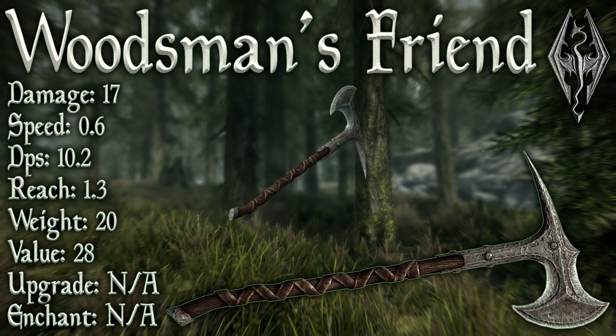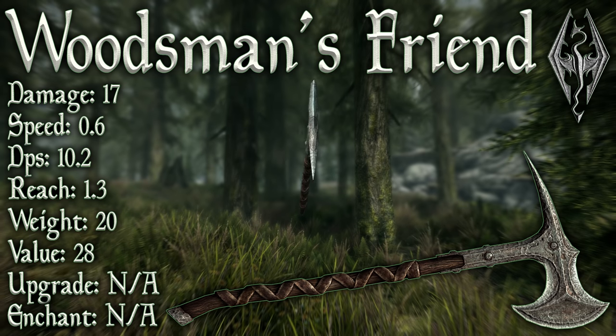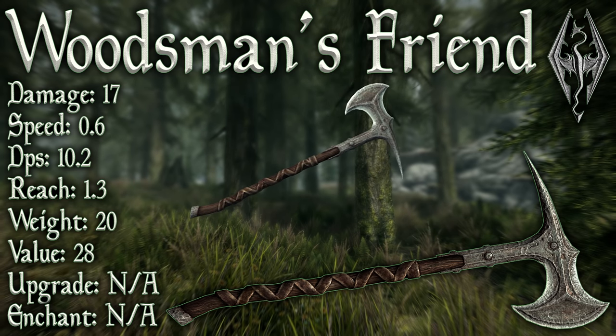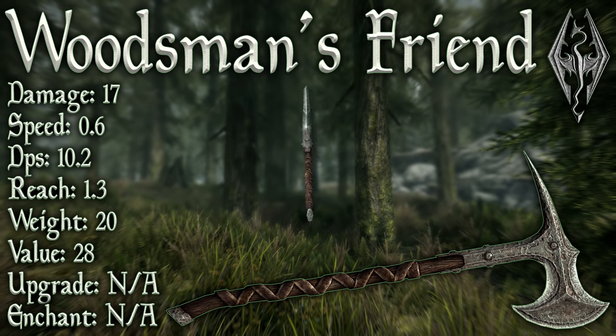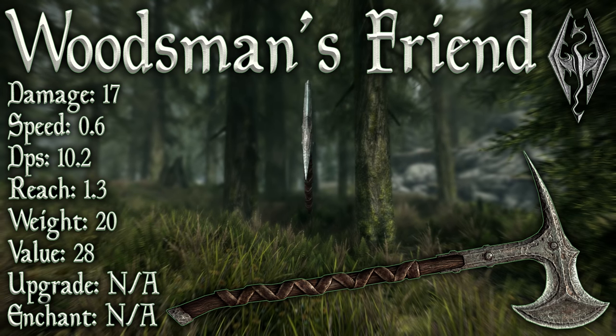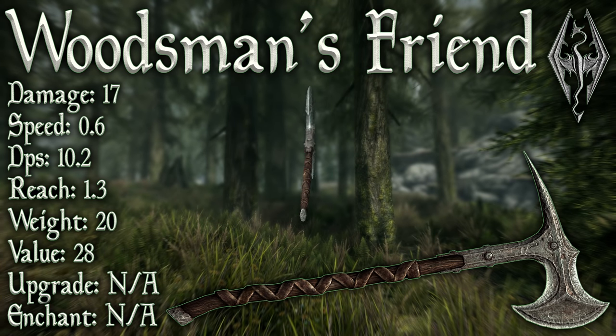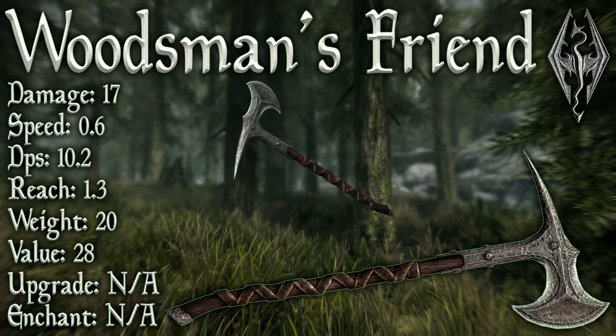So now let's check out its stats. The Woodsman's Friend has a base damage of 17, a swing speed of 0.6 swings per second, leaving us with a base DPS of 10.2. Its reach is 1.3, its weight is 20, its value is 28. It cannot be upgraded, which is unfortunate, and it also bears no enchantments.